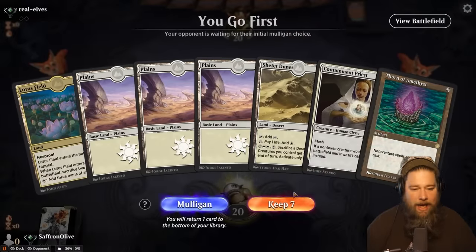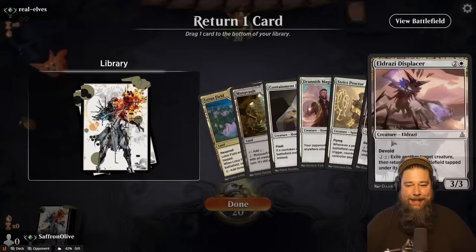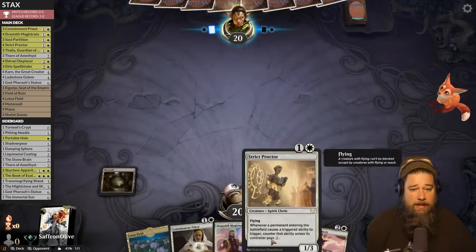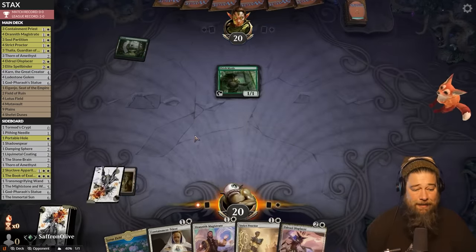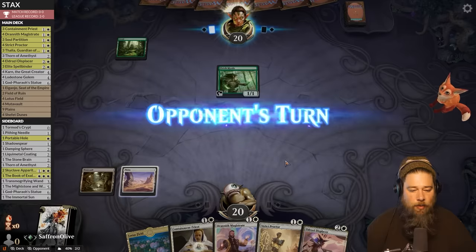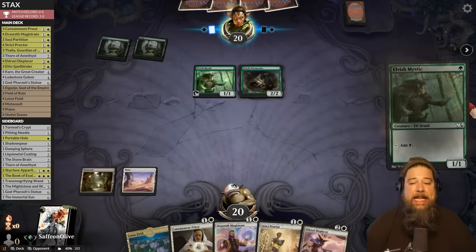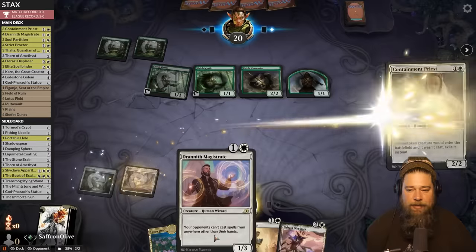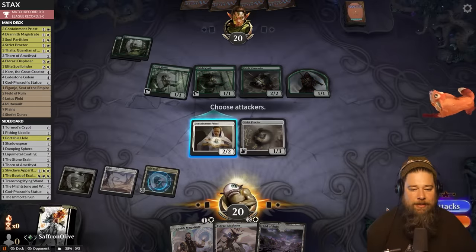Against the Odds time, mulliganing a five-lander, trying to teach Arena Zoomers about stacks. We get the risky hand — if we draw a white source, it's insane because we can Proctor Lotus Field; if we don't, we do nothing. Opponent is Mono-Green Devotion with Elvish Mystic. The Magic Gods come through and we get the plains. Elvish Warmaster — our opponent is Elves. This will be a challenge for our deck since almost all of their cards are creatures, and our spell-taxing stuff doesn't really do much. Let's see if we can beat a creature deck. Containment Priest and Strict Proctor — run out the Lotus Field. Mana troubles are over.